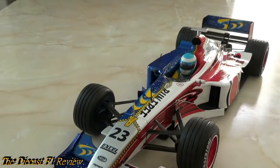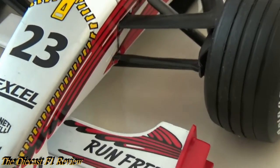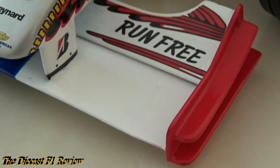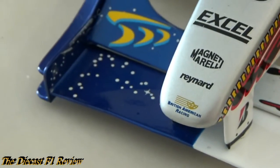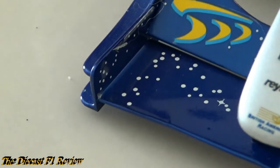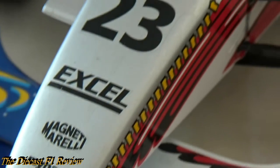I just noticed the car has the Reynard logo on the nose. Quick zoom in of all the details: we've got Run 3 on the front wing - very basic by today's standards. We've got the Reynard branding, a few stars on the front wing, British American Racing, and Magneti Marelli.